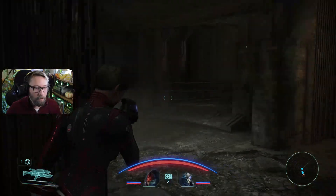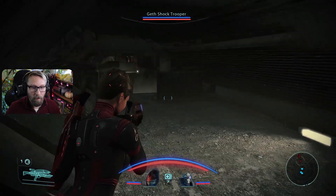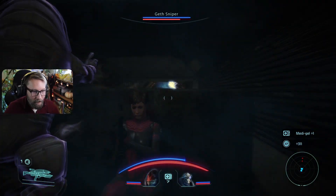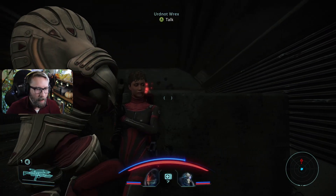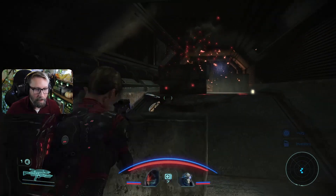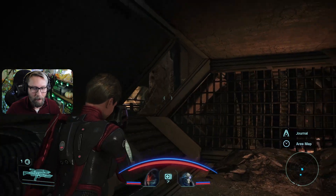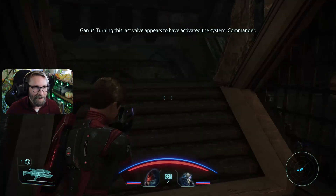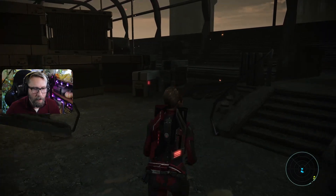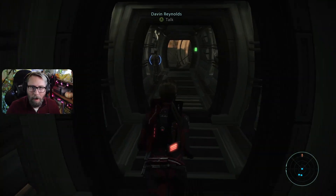Let's head back to Zhu's Hope. Oh, looks like we have some friends coming back at us — but we killed your transmitter, why are you here? Let's see if we run into anything else on our way back. We're still looking for this other water valve. Turning this last valve appears to have activated the system, Commander. We've made it back to Zhu's Hope. Let's find out if everything's good and talk to a few people before we head on out.